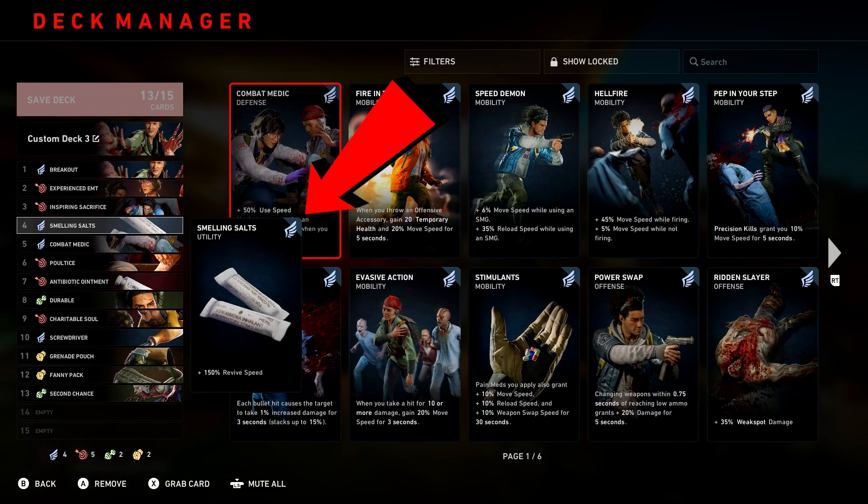Your next card is going to be Smelling Salts — 150% revive speed. You're definitely going to need to be able to pick people up quickly, especially when that swarm gets closer and closer, with all the mutations and zombies very close to you. You're going to want to pick people up as fast as possible.